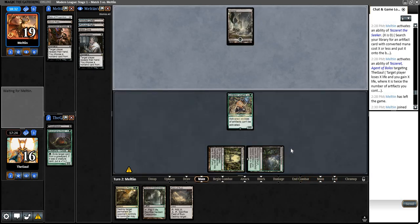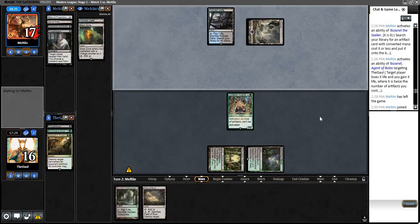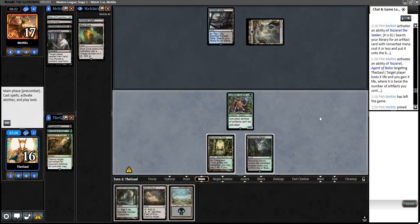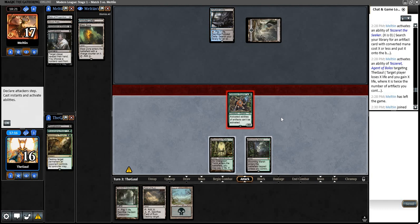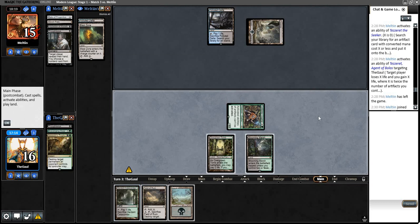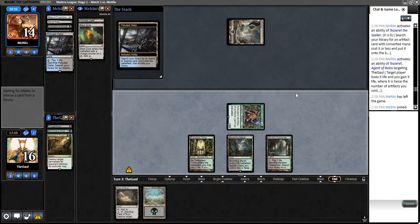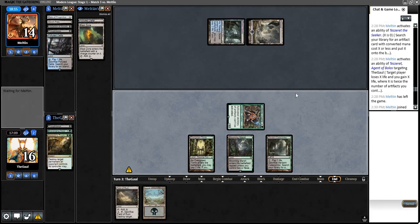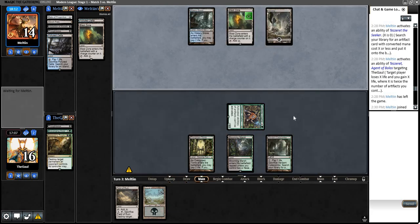We're pretty well hedged with this — I think siding like this is pretty much correct against a deck where we have kind of imperfect information but a solid general idea of what they want to be up to. We got Thoughtseize to Ooze — it's a keep. Whatever happens in this league, we are seeing the new technology, and that is a beautiful thing. We're going to Thoughtseize — oh no! They have Inquisition, Thoughtseize, and Relic — that's so good, because now we can't protect our Ooze!